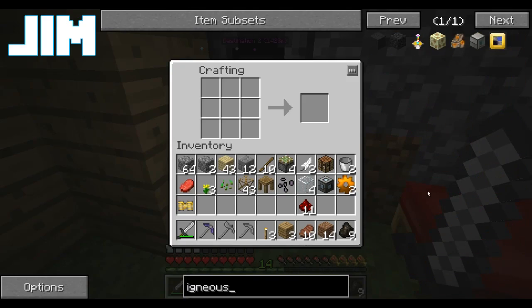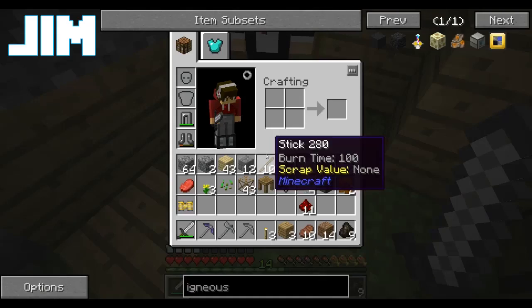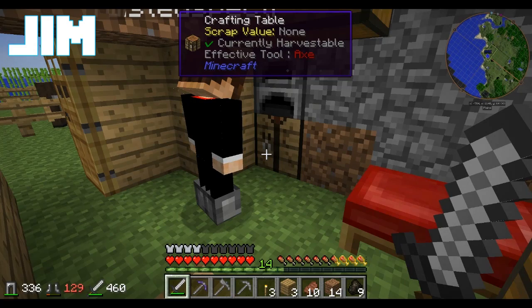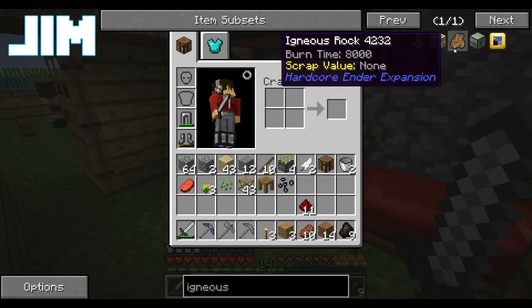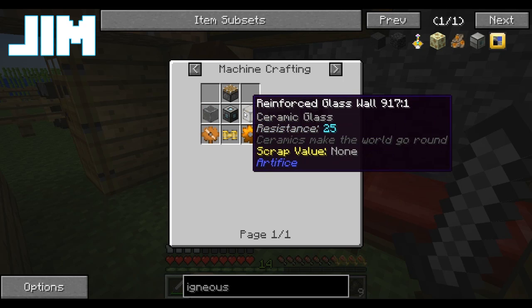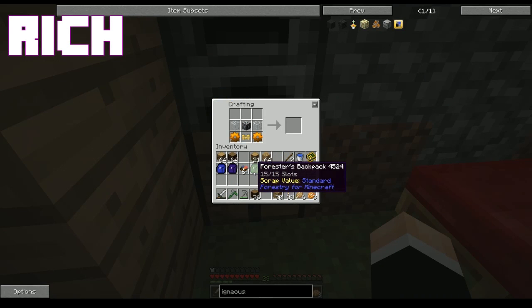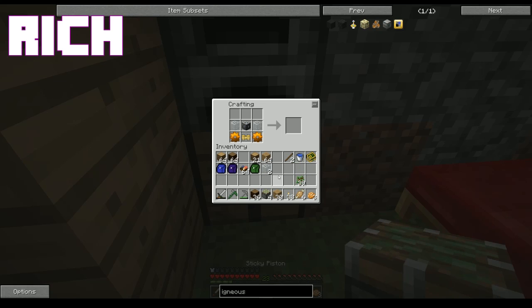Give me those parts and let me see. Sure. Copper goes there, copper goes there. Machine frame goes there. Where's the piston? Did I give you my pistons? Oh no, I didn't give you my pistons. I see what it is - those are sticky pistons, Jim. Those are sticky pistons.